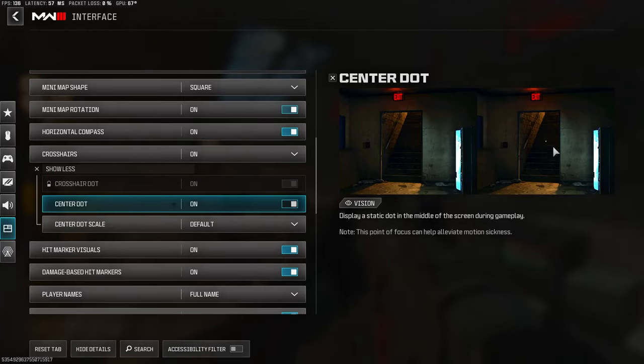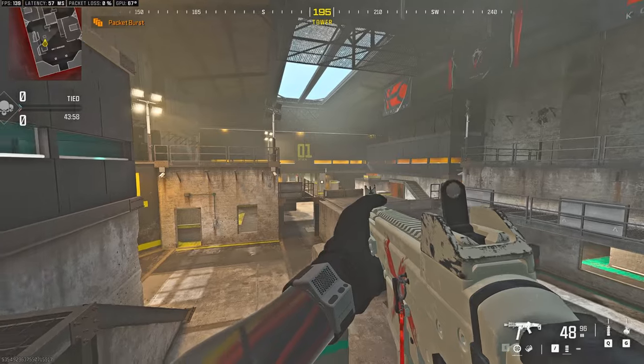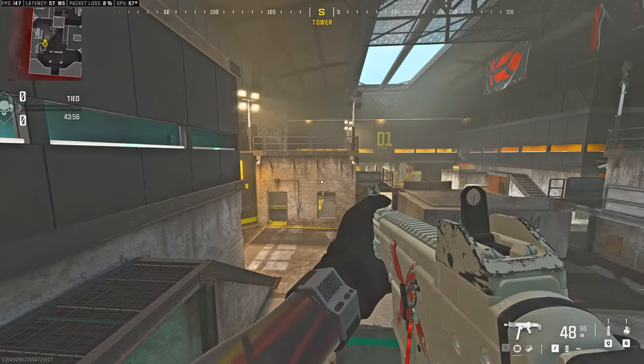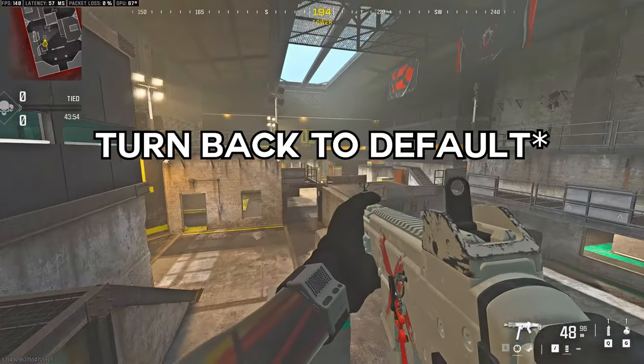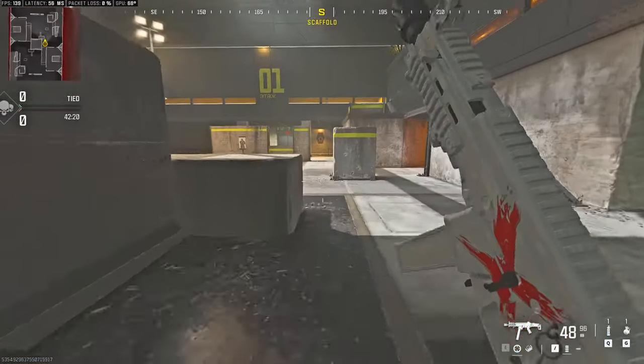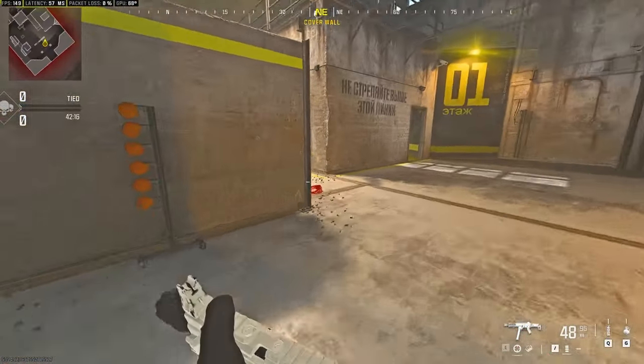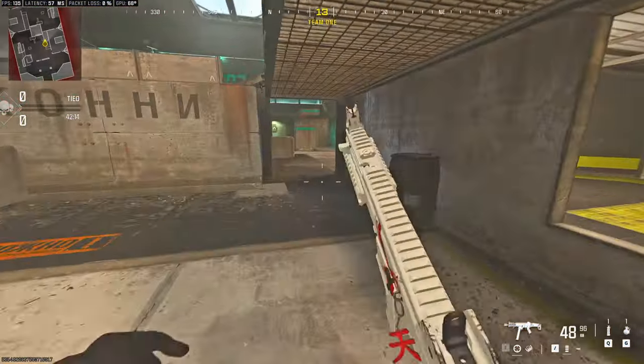If you want, while you're training you can enlarge the dot to make it easier to know where to center, but when you go back to a match make sure you turn it off because it could block major info. Now watch your own gameplay — if you are aiming toward the ground most of the time or shooting people in the legs, this is the first bad habit that you need to change.